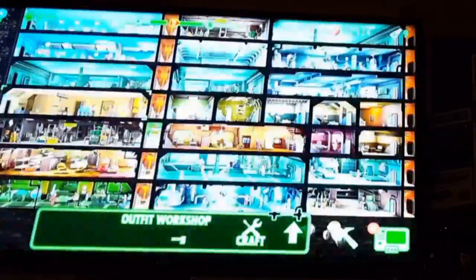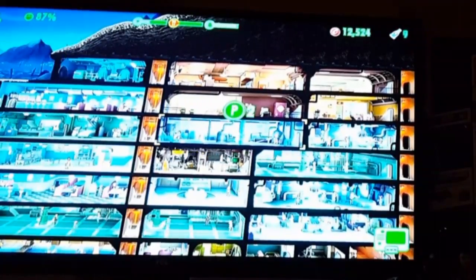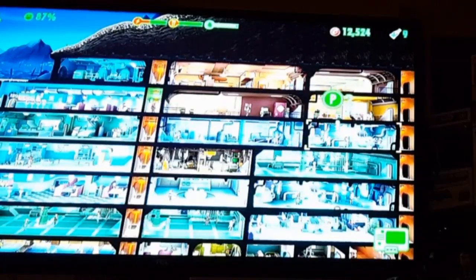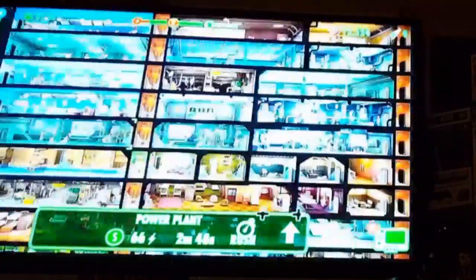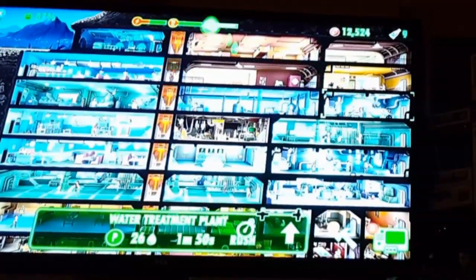One big tip: make sure you're arming your dwellers and put the right dweller in the right room. Check out their statistics — if you hover over the different room types, it'll tell you what they're going to do there as a number rating, and the higher the number the better they'll perform. You want to put them somewhere they'll be happy. Happiness is rated daily and you earn in-game currency — bottle caps — which is how you buy upgrades. I'm currently at 80 dwellers.